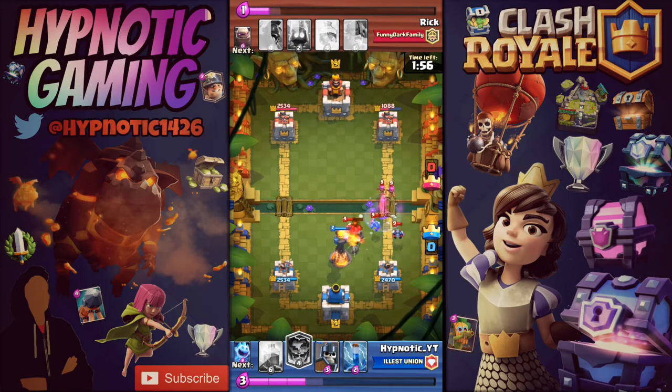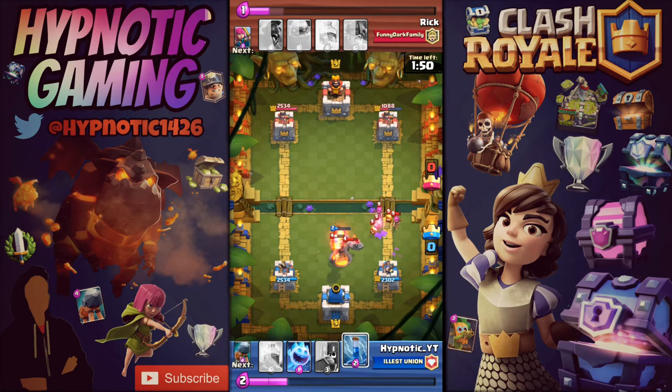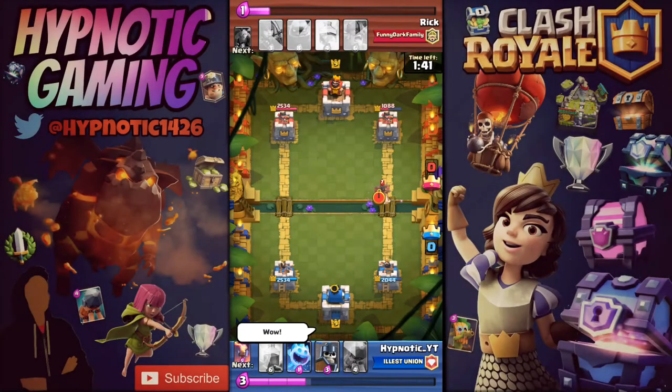The first card is the Battle Ram. The Battle Ram is mainly an offensive card that has charging capabilities, just like the Ram Rider and Dark Prince, but it only targets towers. Though it is supposed to be used as a push card, it can also be used as a defensive troop, though it's really not that good defensively.